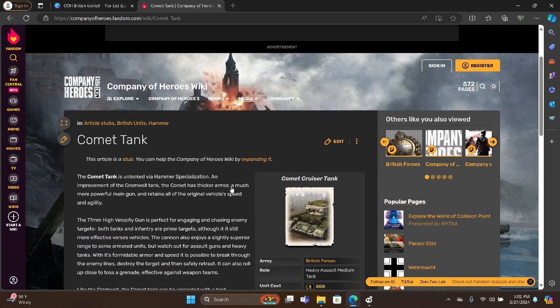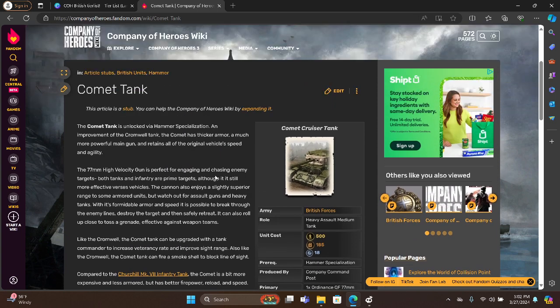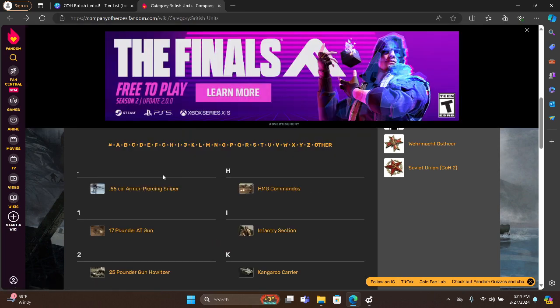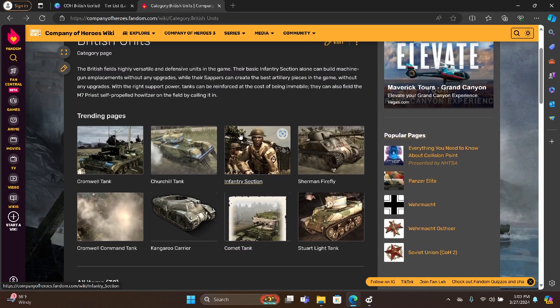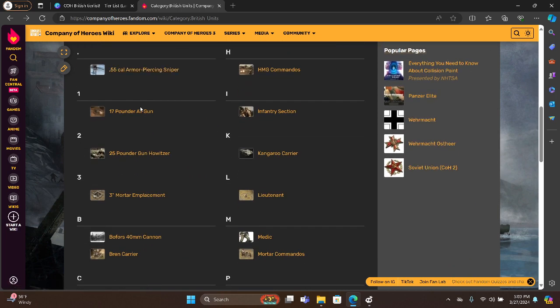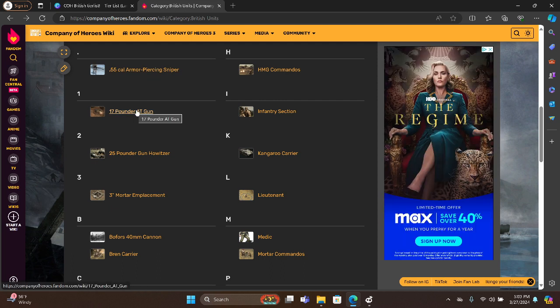What is a Comet tank? Oh, this is a different company. Kangaroo would be B tier — it's really good for carrying a lot of infantry. Oh, there's the 17-pounder AT gun — this is A tier. It's so good because you can turn the gun around.